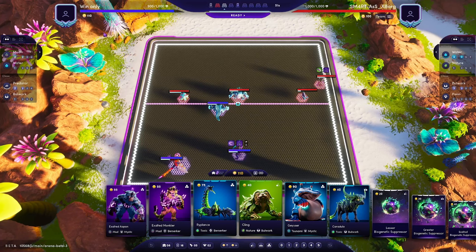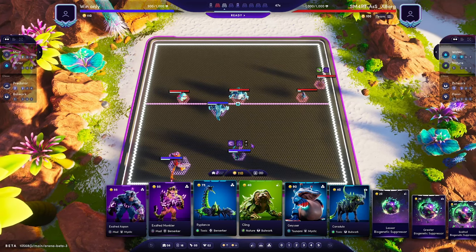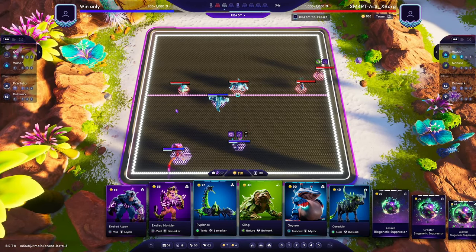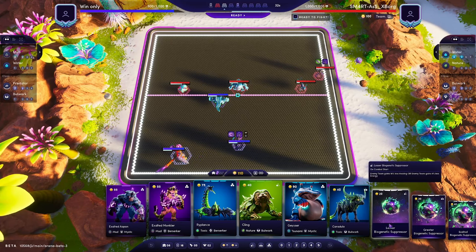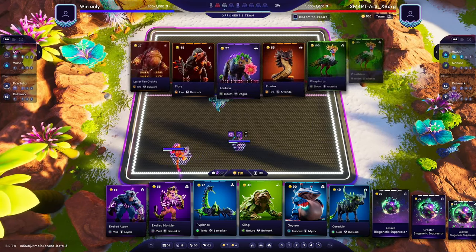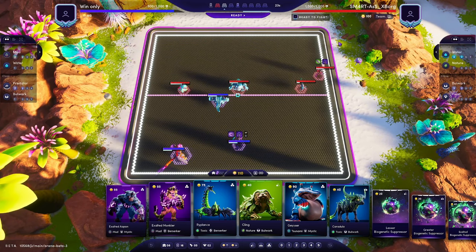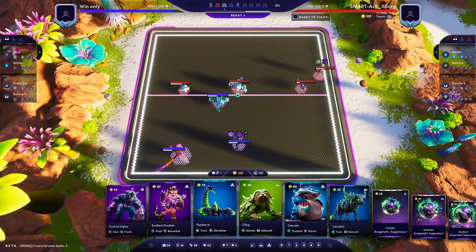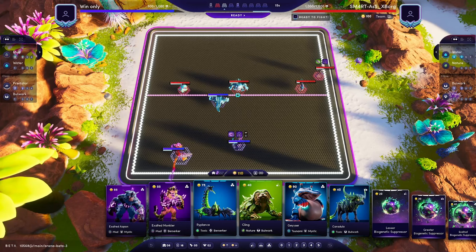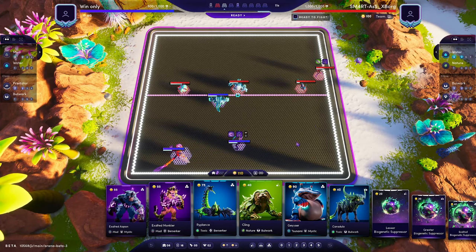We're up against Smartass here and I'm on my other smurf account that I originally just made to hold team builder comps, because there's so many linked down below in the description. This will be a good example of this Predator Mud build versus the other meta team, the Phosphorus Bloom, which everyone still seems to be playing. Smartass is one of the top players, so this will be a good example if we can beat this. I did just beat him last game, so this will give him an opportunity to see if he thought he made any mistakes and see what he changes up.